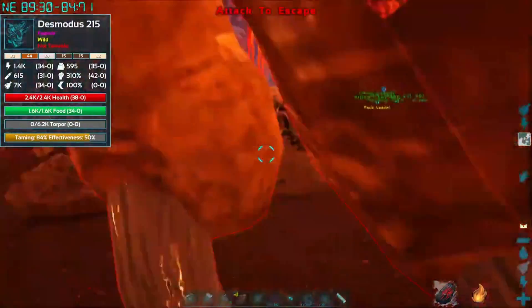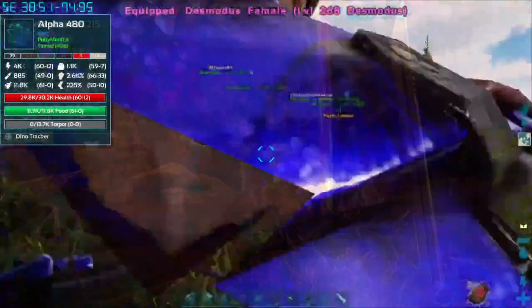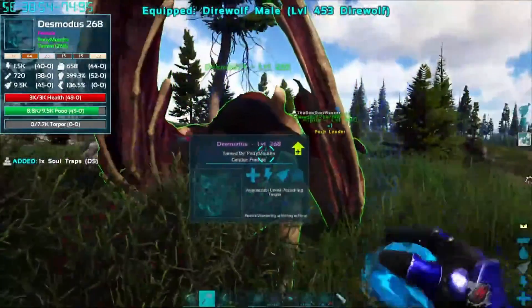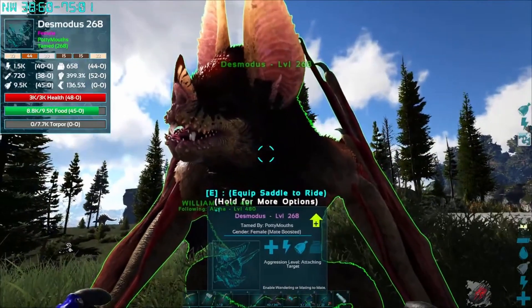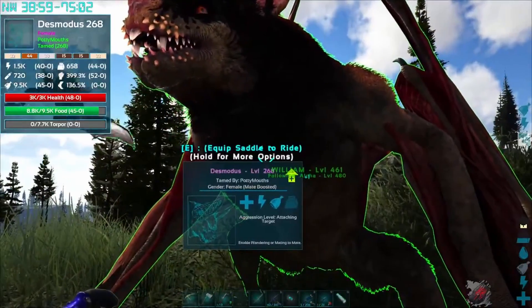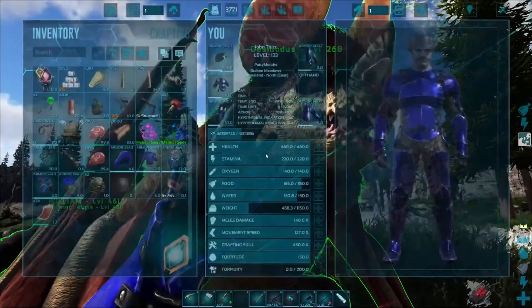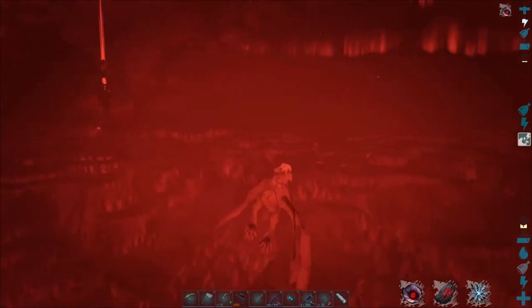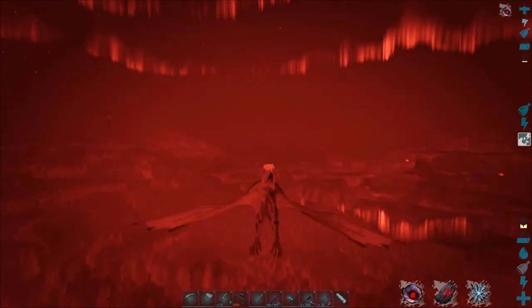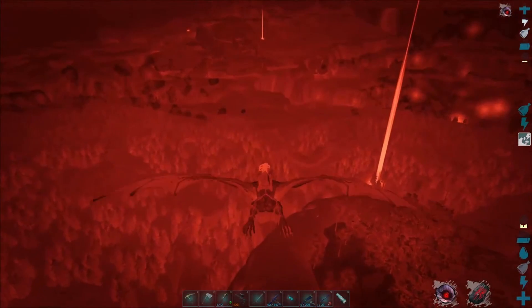Did you catch him? Yeah, nice — I got it! As you can see it was a pretty easy tame. All you had to do was just let the Desmodeus pick you up and consume the blood bags you had on you. From there we just hung out while it flew around eating the blood bags, and then over the course of a couple minutes it became our tame. The saddle for this is pretty easy to make as well. Another cool thing about this is the night vision mode you have when flying around — it's a pretty cool red filter. If you found today's video useful, don't forget to like and subscribe and leave a comment below with how long it took you to tame your own Desmodeus. Thanks for watching, I'll see you guys next time.